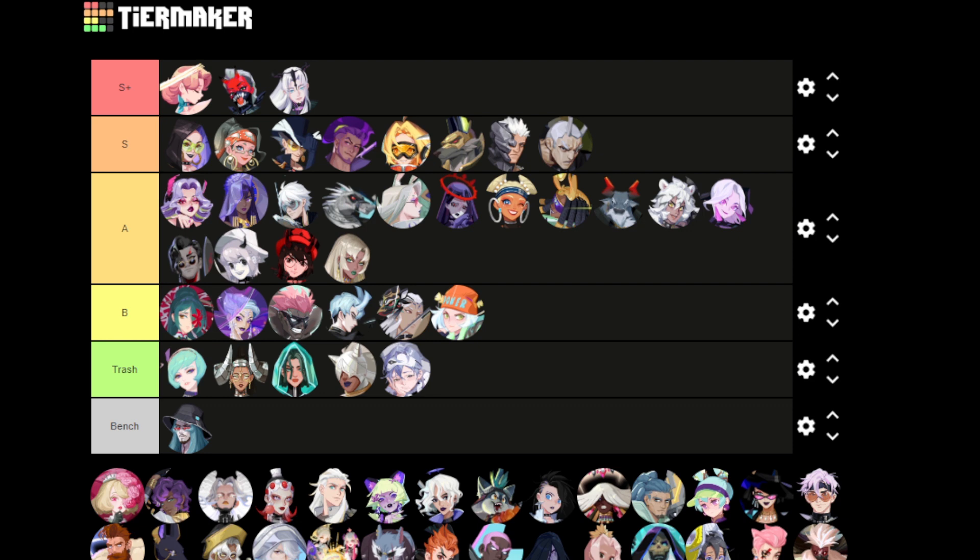Zongnan — such a cool-looking esper with such a boring kit. No one uses this guy. He dispels in every hit, big whoop — ignore resistance some percent chance, abilities on cooldown, 18 speed. It's okay, nothing big. That's the story of Zongnan: his kit just isn't working. Rework Zongnan — such a cool-looking dude who needs better treatment and better skills.